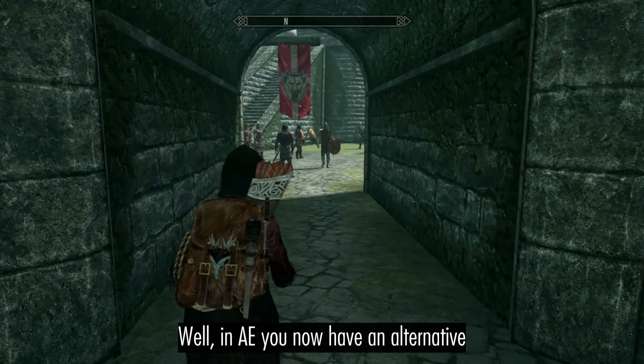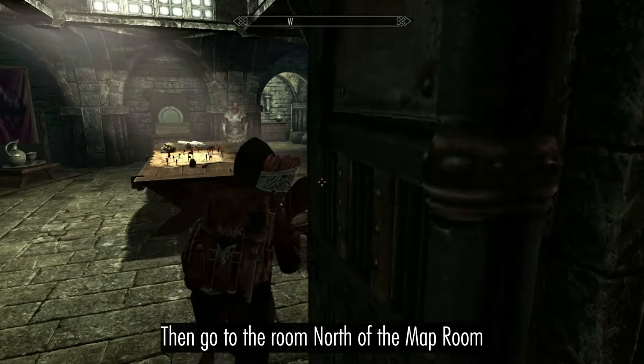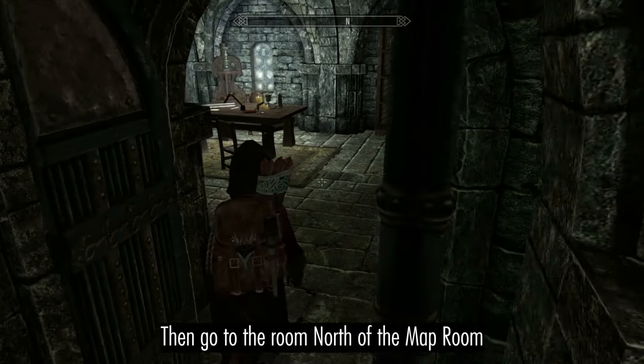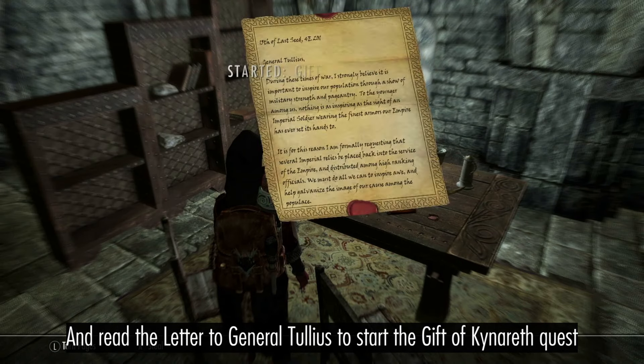Well in Anniversary Edition you now have an alternative. Head to Castle Dower in Solitude, then go to the room north of the Map Room and read the letter to General Tullius to start the Gift of Kinnereth quest.